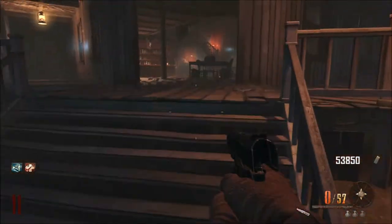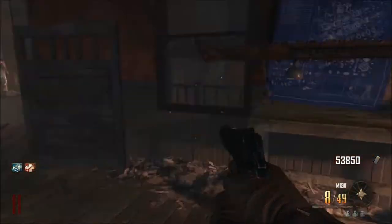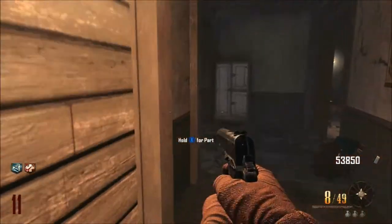So as you saw there, that was the first piece that I picked up and everything you normally find is in the general store. So that's the first piece — it's a saw blade — and you go and take it over to this crafting table here. You can probably do it on any crafting table on the map; I'll just use that one because it is quite close.